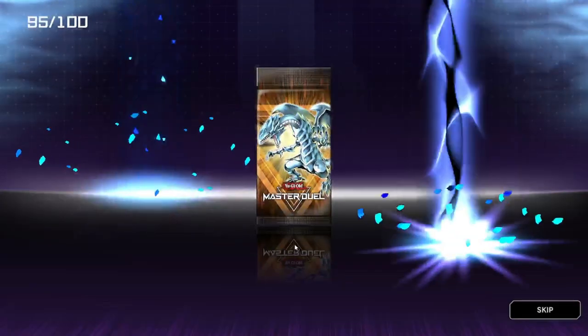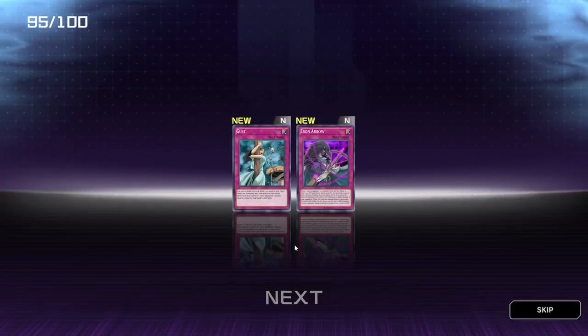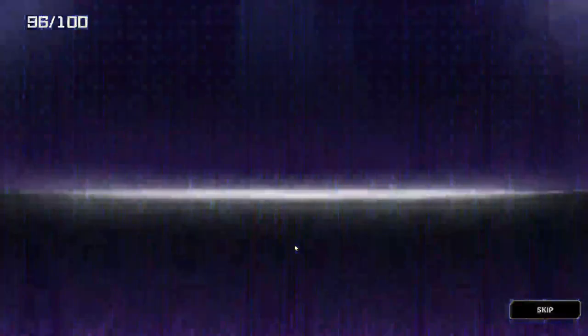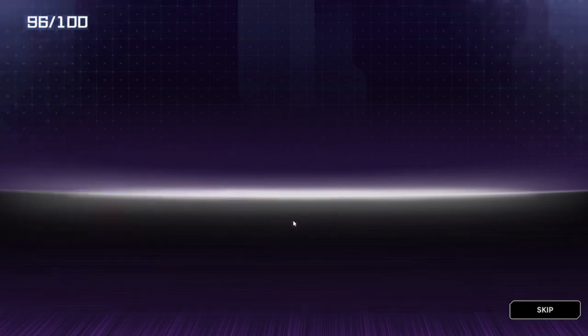Alright — Allure Queen Level 3 and Bubble Illusion, not too bad. We've got Ghost and Ebon Arrow. Hammer Shark and we also got Marine Beast, not too shabby.